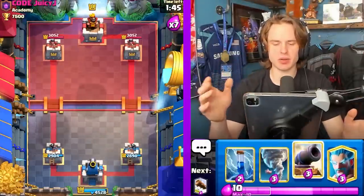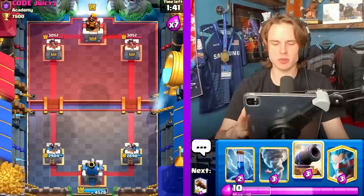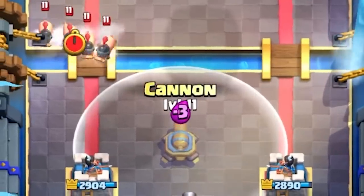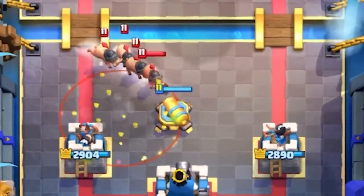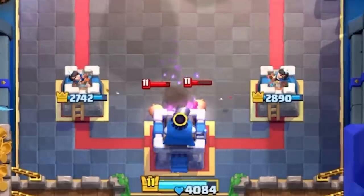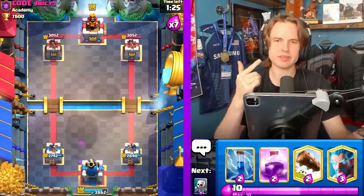To finish out King Tower activations as a whole, here's another assisted King Tower activation versus the Royal Hogs. If your opponent goes in for piggies, you go for a cannon and they Earthquake them. What you can do is actually activate King Tower without taking any Princess Tower damage. This is a really important King Tower activation to know — remember this.